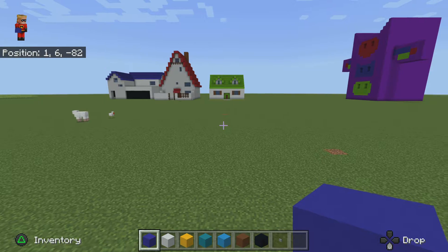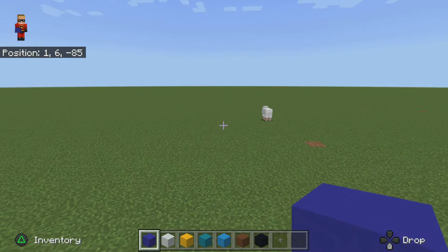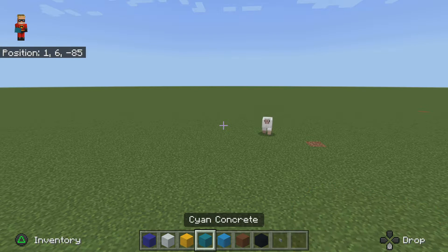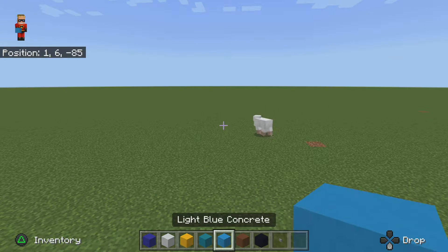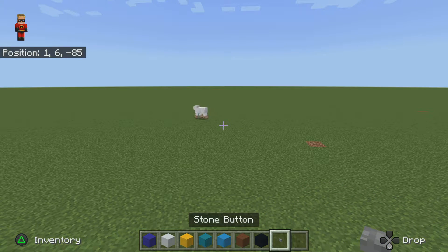I've seen people do it before, so I thought I'd try it out. What you're going to need is blue concrete, white concrete, yellow concrete, cyan concrete, light blue concrete, brown concrete, black concrete, and stone button.